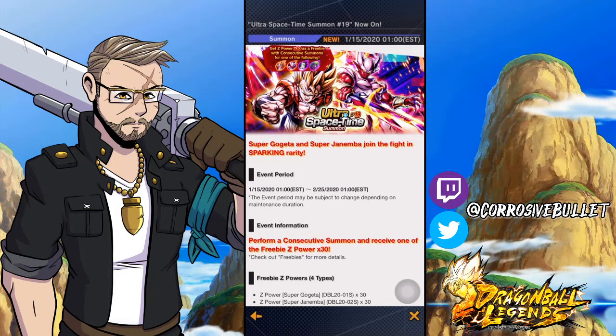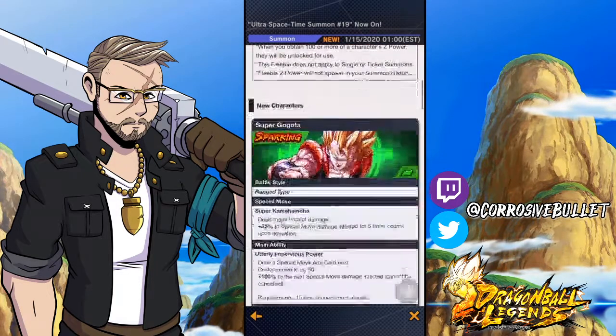What is going on guys, Corrosive Bullet, welcome back to another Dragon Ball Legends summoning video. We were kind of right in our last prediction video — I did mention that we would probably be getting a new UST banner, and the UST units on it would be movies. However, I was not expecting revamped versions of Gogeta and Janemba — that kind of came as a surprise.